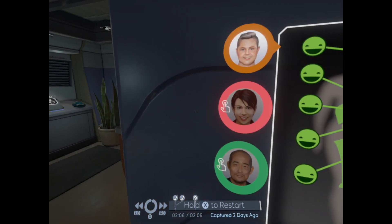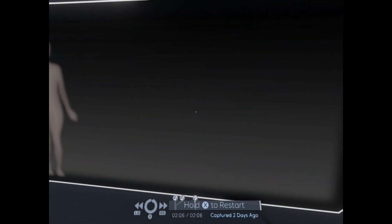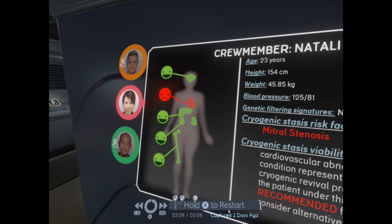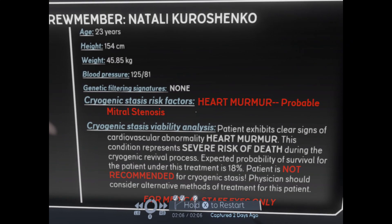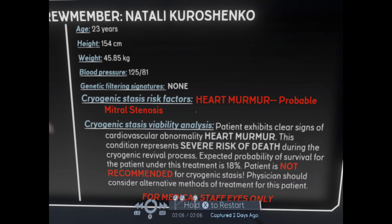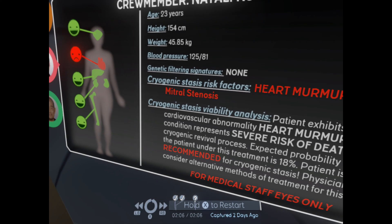We're about to learn about Nat. Nat can't do cryo. She's got a bad heart. Heart murmur. Probable mitral stenosis. Patient exhibits clear signs of cardiovascular anomaly. This condition represents severe risk of death during the cryogenic revival process. Expected probability of survival for the patient under this treatment is 18%. Patient is not recommended for cryogenic stasis. Physicians should consider alternative methods of treatment.